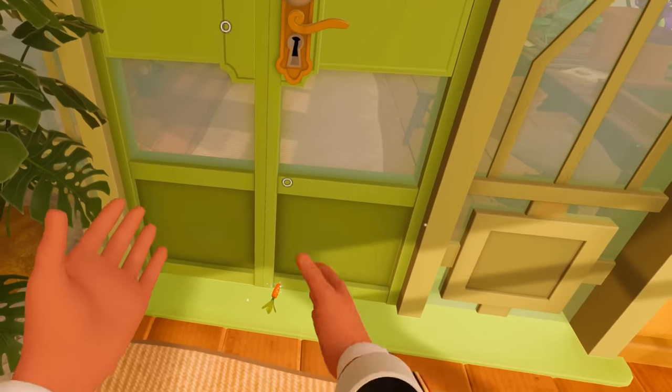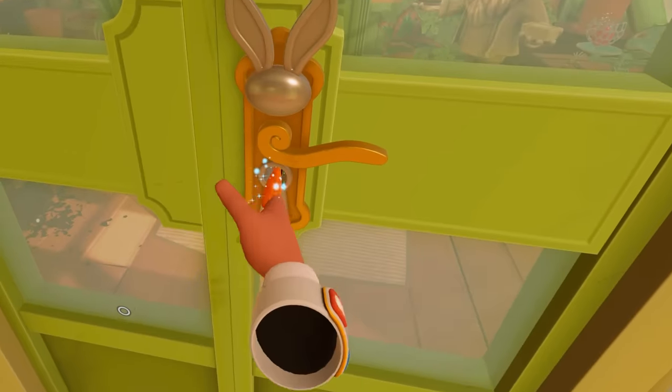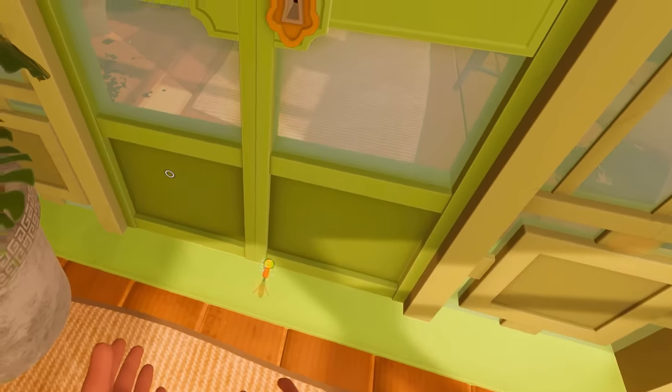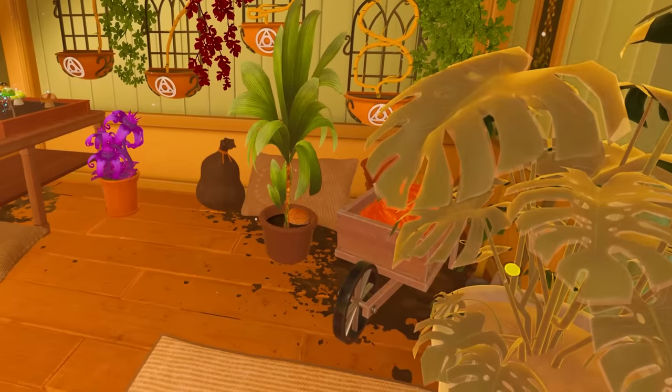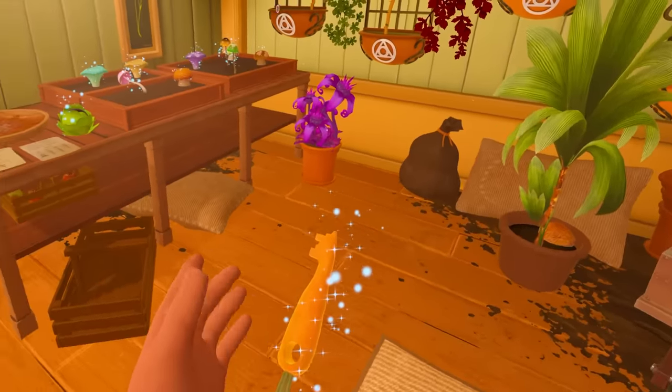Oh my God, why did that not work? It goes in there and then it just drops to the ground. It's like the keyhole is saying nah, it's not big enough. It barely even fits in there. Oh hang on — it's not big enough.